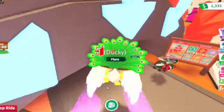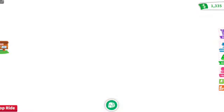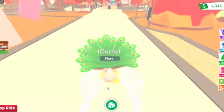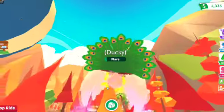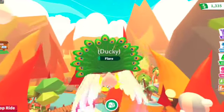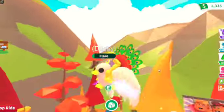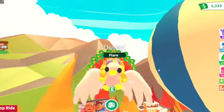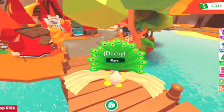There goes 300 Robux - oh my god, this is so bad. Never, ever give a fly potion to a happy duckling. I gave it paper wings, guys, and it still looks really ugly. I get how it's just a little bird, but it's so bad.